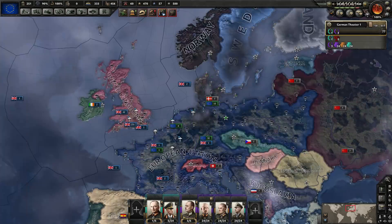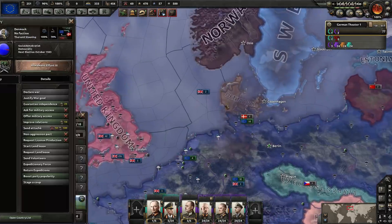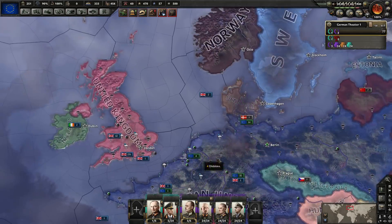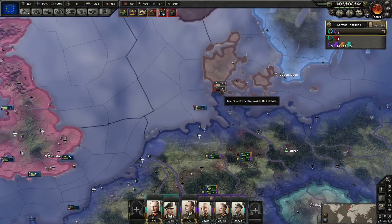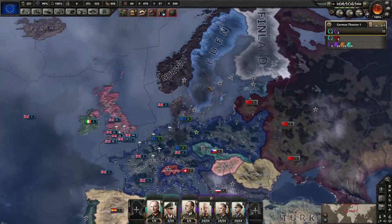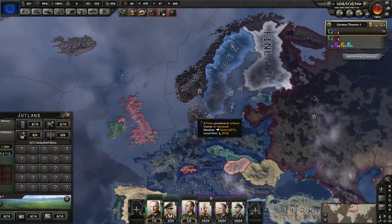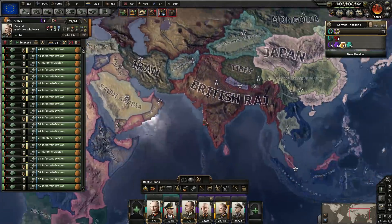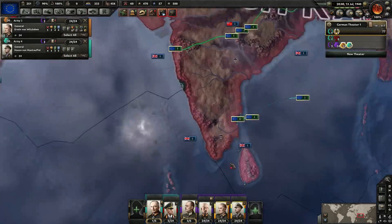This feels like a really weird prediction in the dark, but Denmark is likely to join the Allies. Why? Because we've generated lots of world tension. If they're bordering a nation that's caused a lot of world tension, they're more likely to join the Allies. And being democratic makes it more likely. That's right — that made sense.